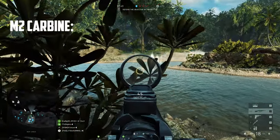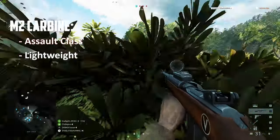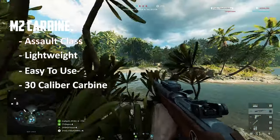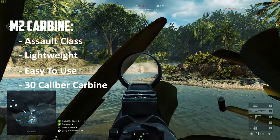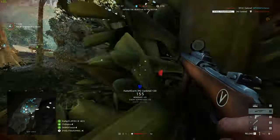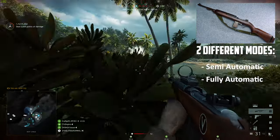The M2 carbine is the only new weapon for the assault class in Battlefield V's final chapter. It's a lightweight and easy to use .30 caliber carbine that was standard issue for the US military during World War II until Vietnam. It's different from its predecessor, the M1, by having two different modes of fire: semi-automatic and fully automatic.